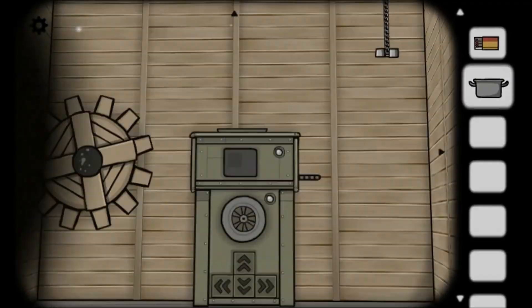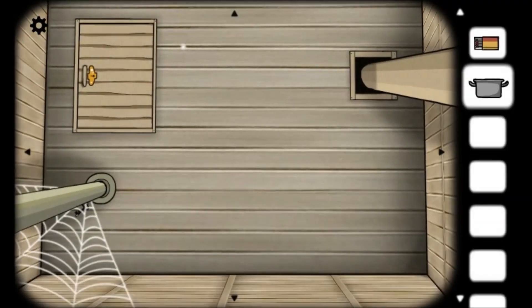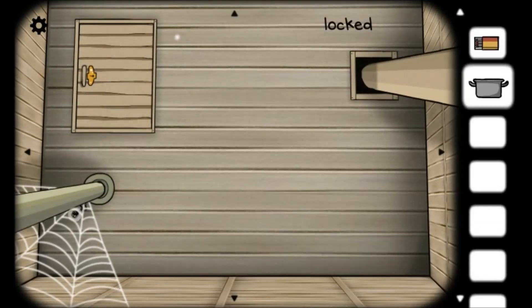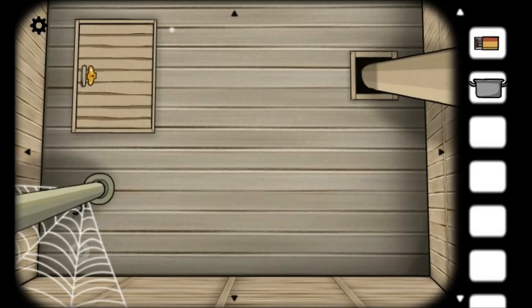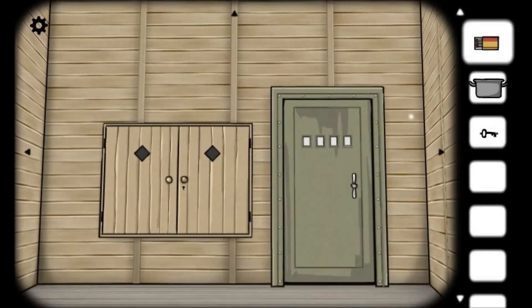Oh, maybe it has a thing. What do we see up here? That's a hatch with a locked thing - that must be where a key goes. That's a spiderweb. Can we burn the spiderweb? Yes, we can. That's a key! Awesome.